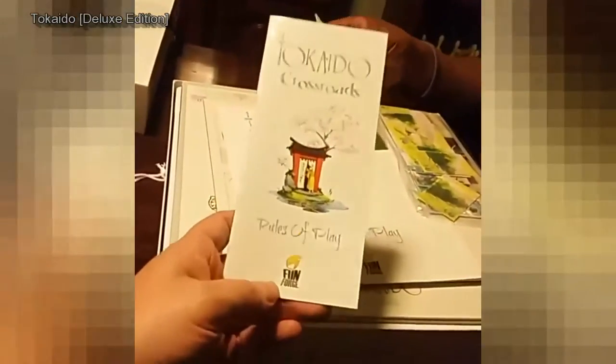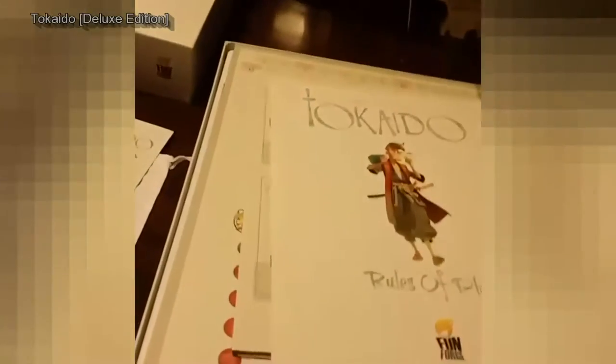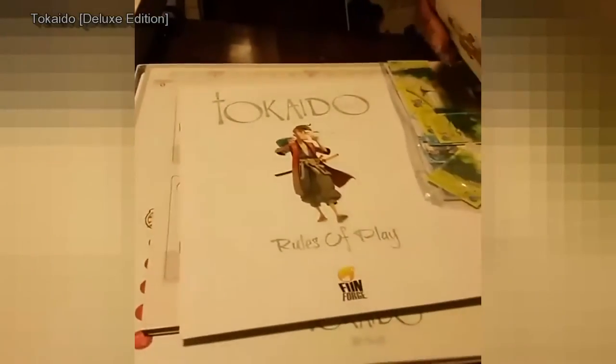I don't know exactly what's in it. This is for the Crossroads Expansion, which is included inside the deluxe edition. We have... a DVD? No, it's a CD. It's music — a music CD. And excuse my dog drinking water now that I'm filming in the background. So we have some nice music that we can listen to.